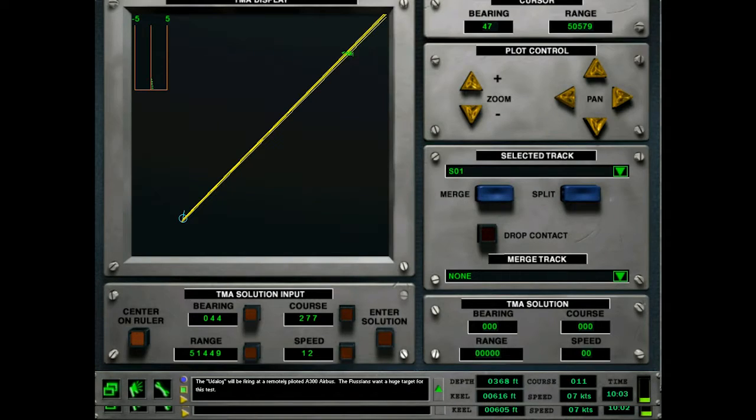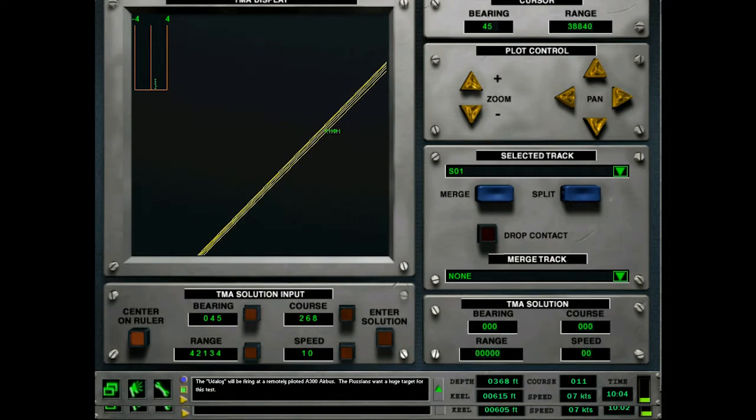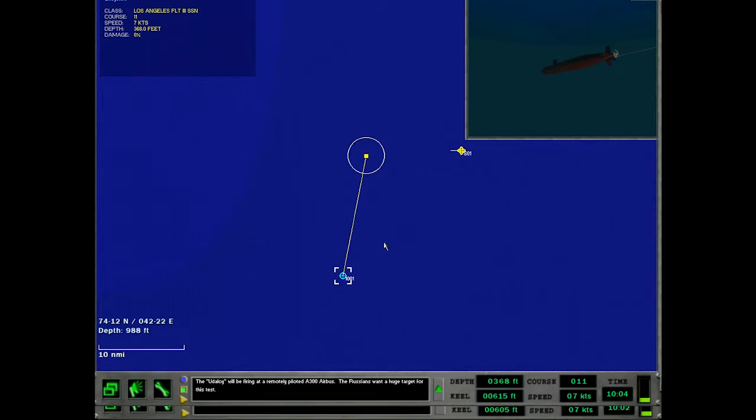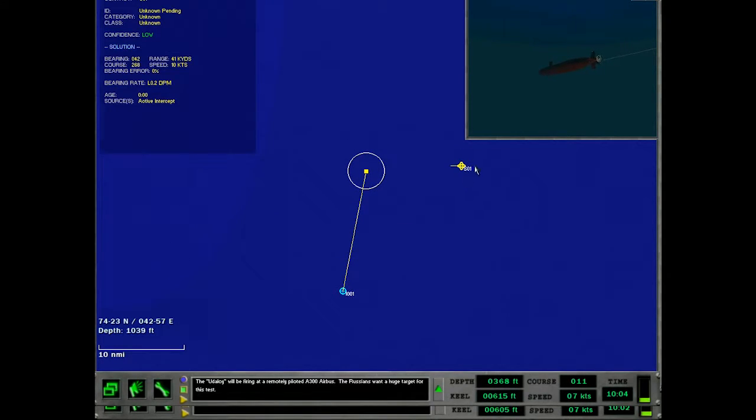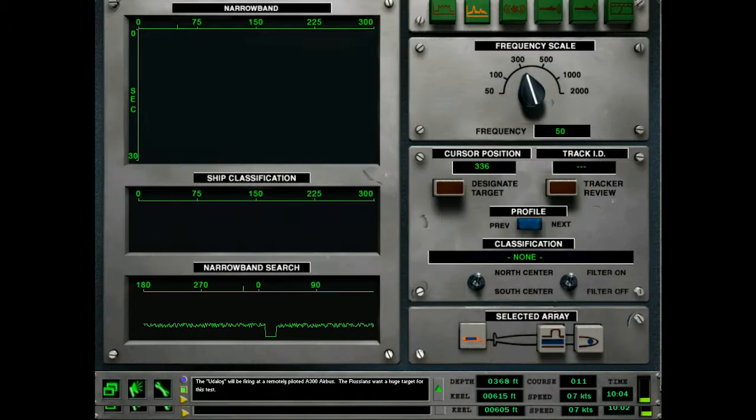That gives a range of about 40,000 yards. Okay, about due west is what I meant to say. We'll throw that right there. So we have to figure out which one of these is the Udaloy. Let's speed up to 10 knots — make turns for 10 knots, maneuvering.